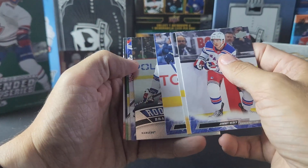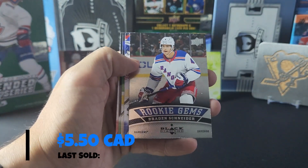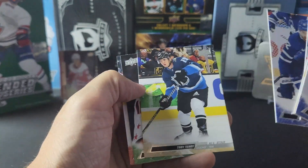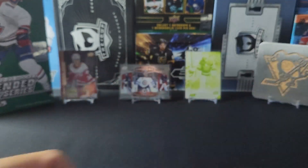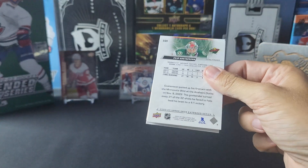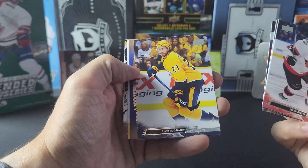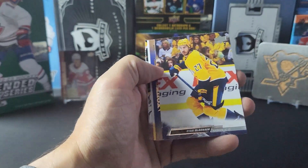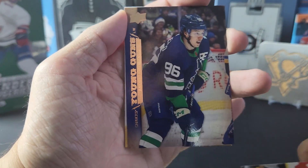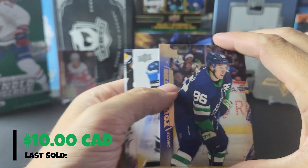We got our Black Diamond rookies — Braden Snyder, and between him, Lundell and Holloway, these are the ones that follow me. Reese, Terry, Pavelski, and Vanacek. We got Mottber, Stastny, Ryan McDonough, and we have our 07-08 rookie and it is Kuzmenko — that's a good one to get, I'm happy with that.